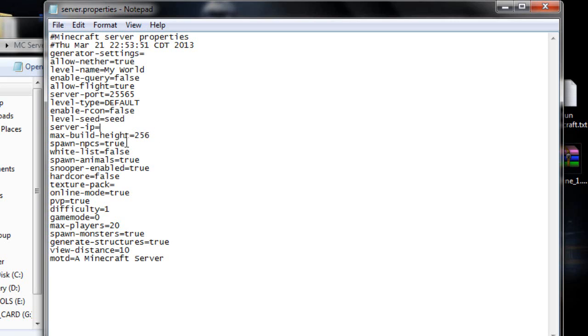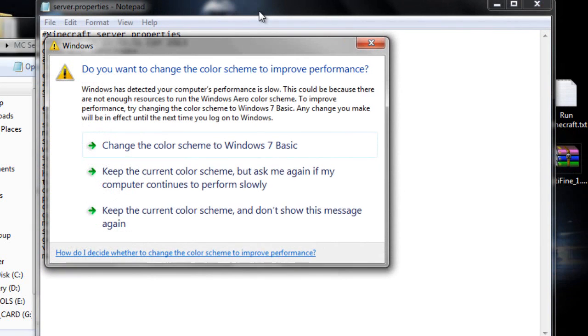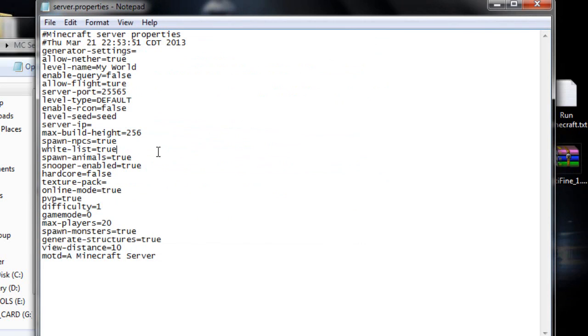Spawn NPCs controls villagers and similar mobs — true means they spawn. Whitelist is for allowing only whitelisted players to join; I'm going to set that to true and add people to my whitelist soon. Snooper enabled relates to Mojang's snooper settings. Hardcore mode means if someone dies they are banned from the server — I'll leave that false.